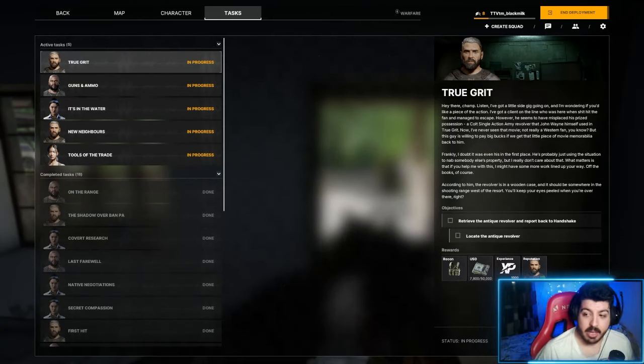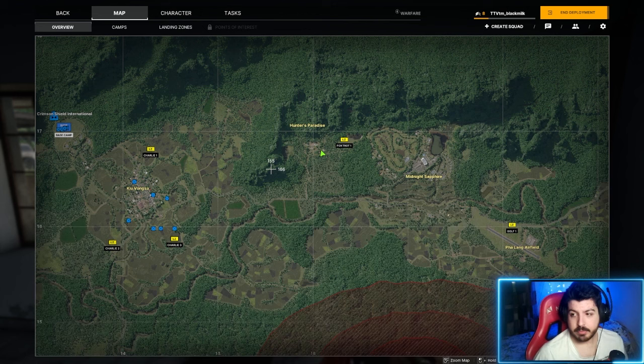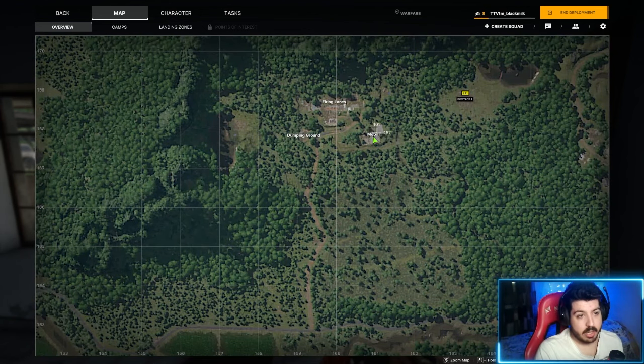Hello everyone, my name is Blackmilk and I am going to show you how to complete the task. Through Grit, you have to come to Hunter's Paradise and go to the motel — this building.